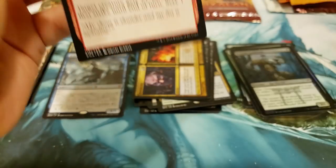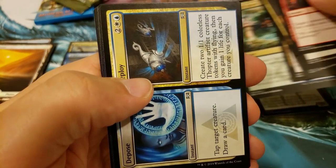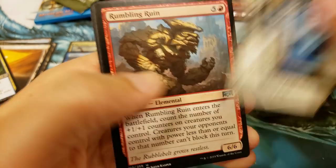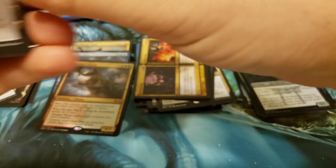Alright, let's see if we can get a Shockland here. Come on baby, give us a Shockland. Girl Spiral — that's a good card, very playable card. And another Mythic — Ravager Worm. Not worth a ton, but it is a Mythic, so we'll take it.